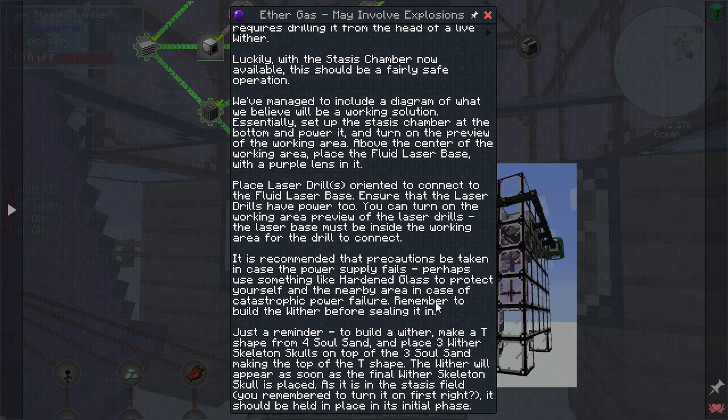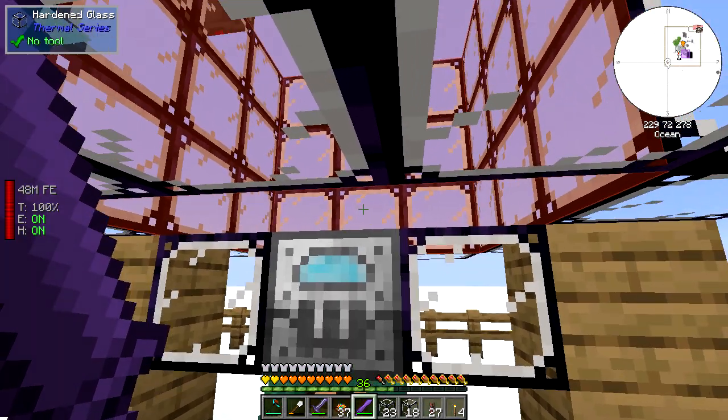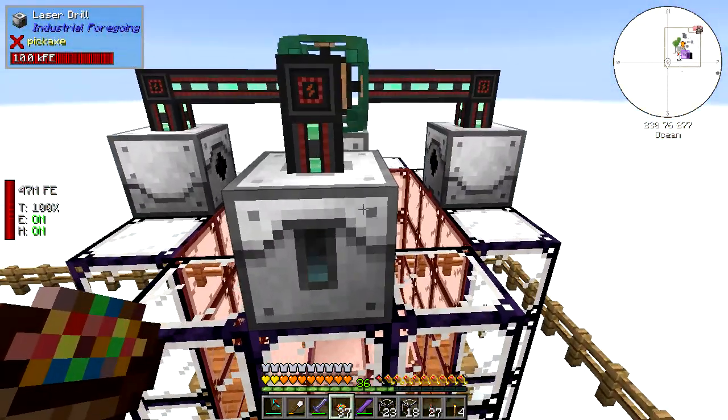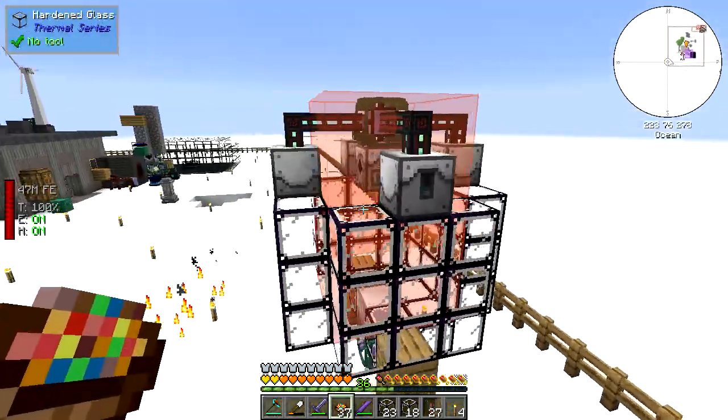Remember to build the wither before sealing it in - just a reminder to build the wither. Make a T-shape from four soul sand, place three wither skeleton skulls. The wither will appear as soon as the final skull is placed. As it is in the stasis field - remember to turn it on first - it should be held in place in its initial phase.